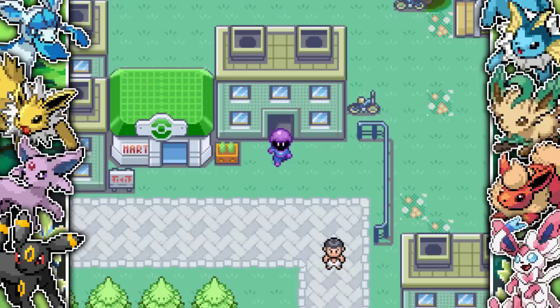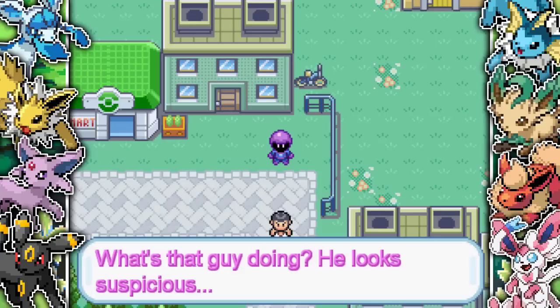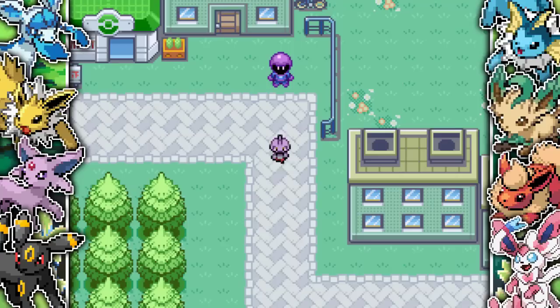We are then introduced to Ditto, the character we're going to be playing as in this game. This is his human form - we are a Ditto in disguise. On the way to work, this guy is in the way and we see him transform into a Tyrogue. So he's got an item that allows him to transform into other Pokemon. The way to transform is actually really cool in this game, but we'll get into that in a second.